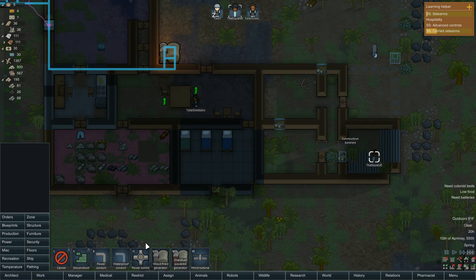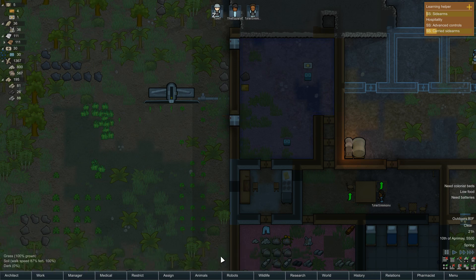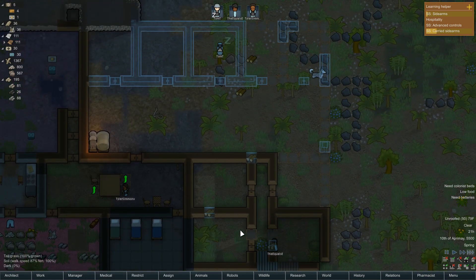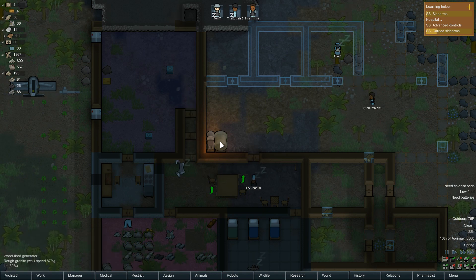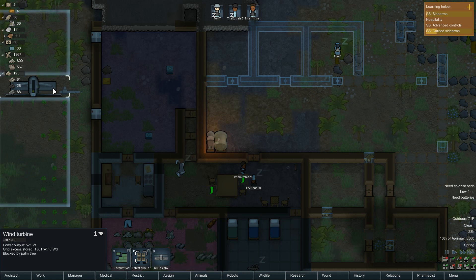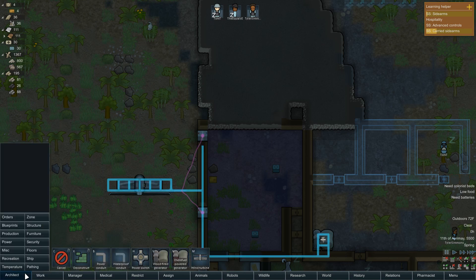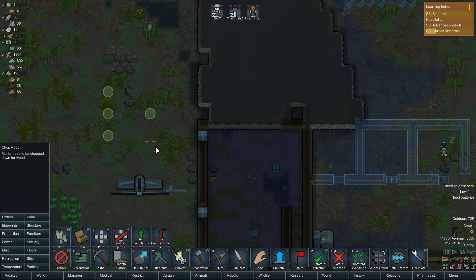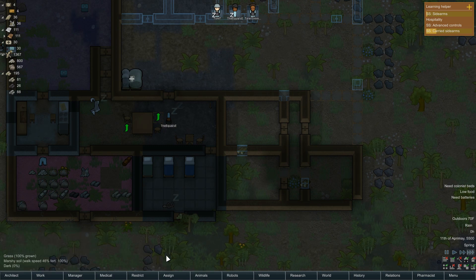We're down to one meal. Indoors it's 31 degrees — let's turn that off just to see what it does. Oh, it's blocked by a palm tree. You know what, I'm gonna leave that on for the time being.